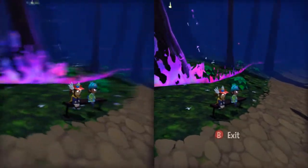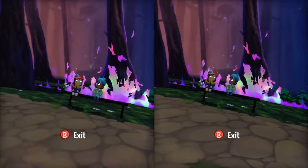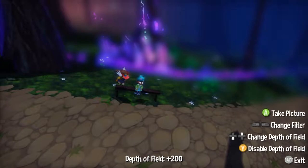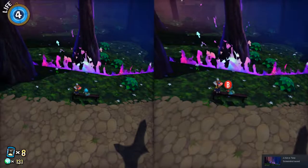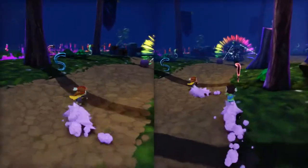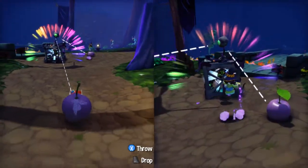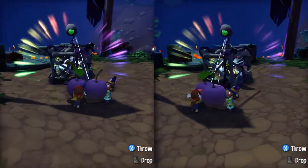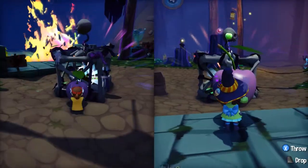I guess we continue. What's this? That's your arm. This is a big cherry. What do I do with this? He likes it. I'll give it to him. Throw it. I didn't throw it very far. Maybe we both pull it this way or something? I can go forever, but he's only watching it, though.